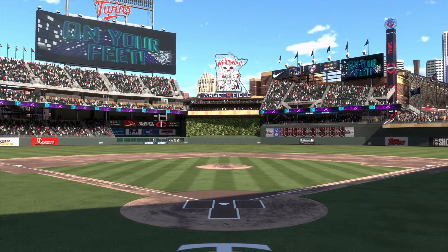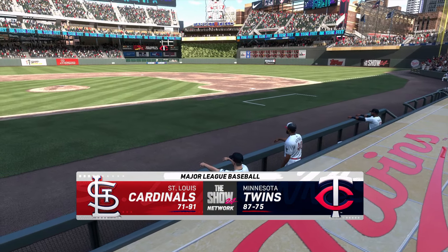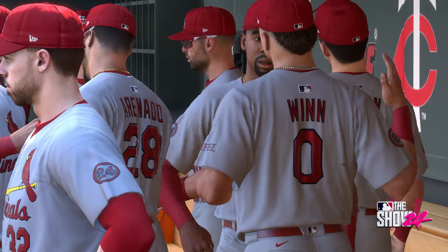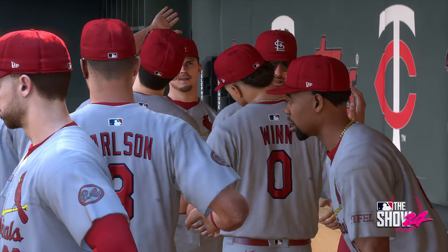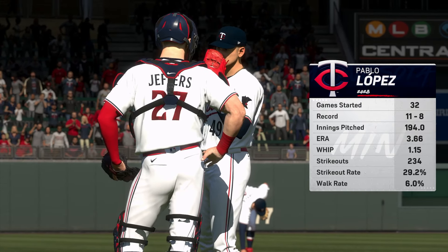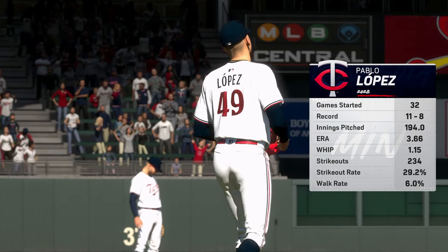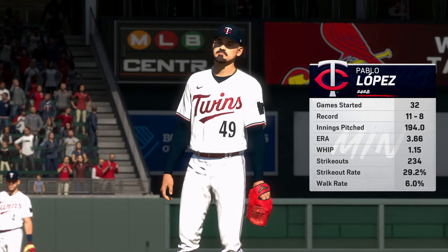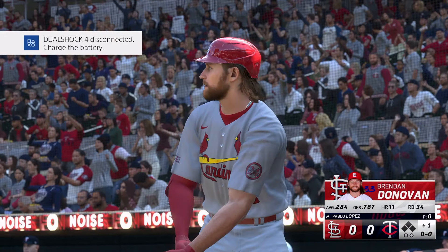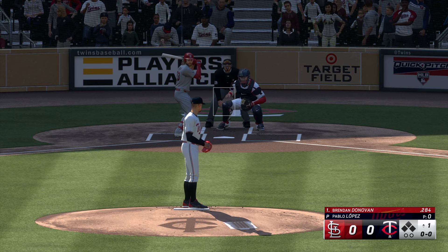Welcome to interleague action this afternoon. It's the St. Louis Cardinals taking on the Minnesota Twins. Just about set to go, and toeing the rubber is Pablo Lopez. Anytime you have five pitches to work with on the mound, that repertoire can be a real weapon in terms of keeping hitters off balance. Does he have a feel for all of those pitches, or is he just able to get one or two over in the strike zone? If he can command all those pitches, he is going to be very tough for the opponent today.